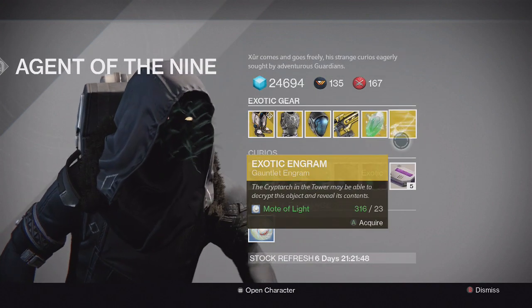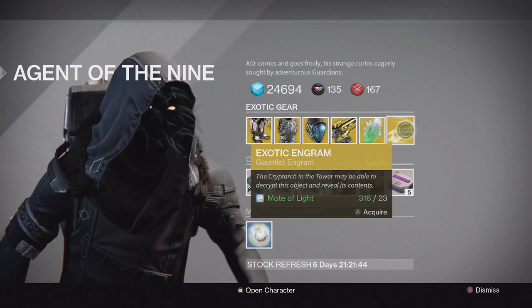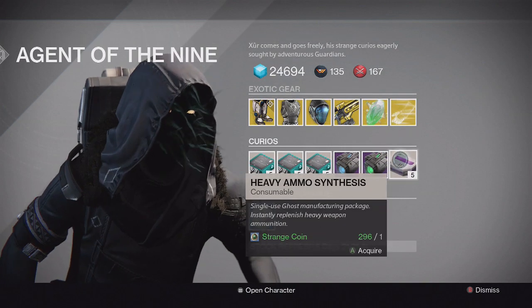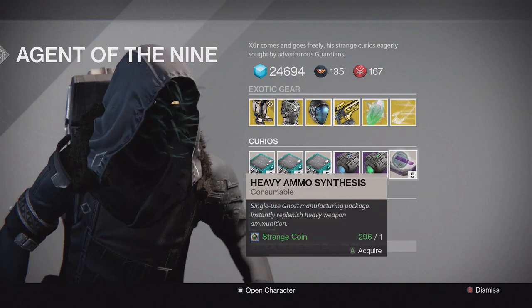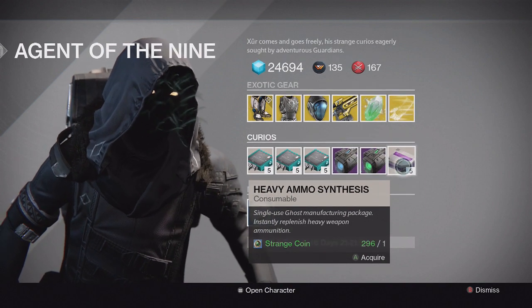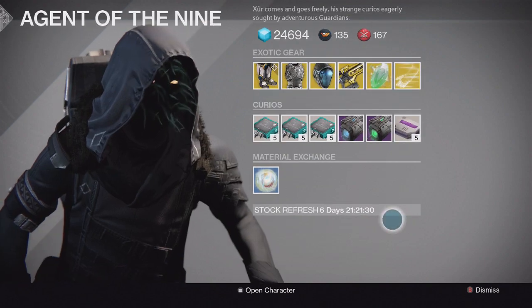The exotic engram this week is the gauntlet, so if you want to gamble on that. We also have a bunch of other stuff. I'd recommend buying heavy ammo synthesis if you have spare coins, just because heavy ammo synthesis might be really useful going into the next expansion as well.